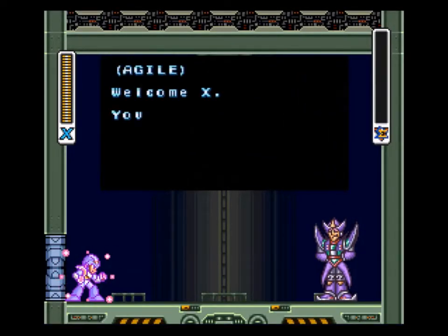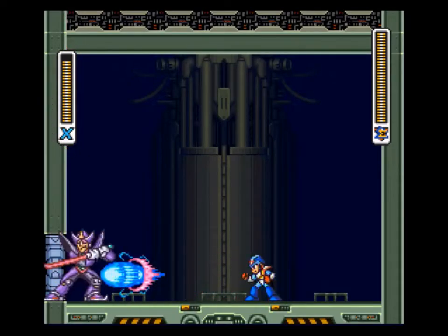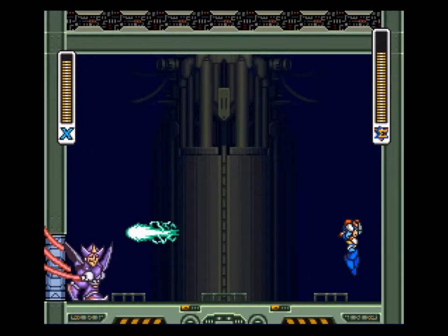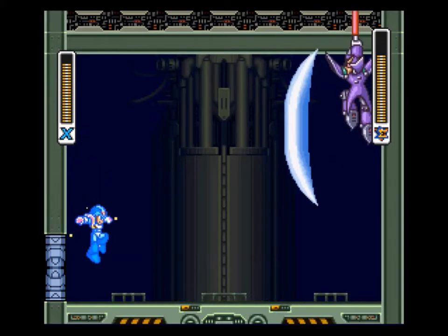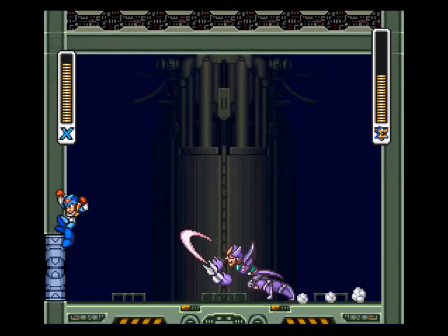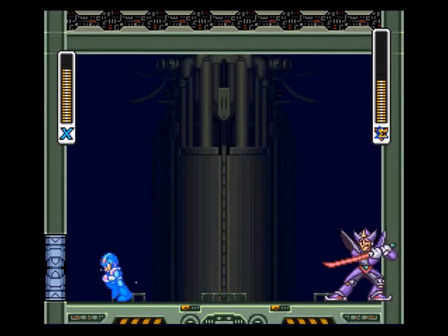This guy's easy. Let's jump on the wall to get him to dash up here — and a little splash. This way he'll charge at you like that, and you have to jump over that, because that's kind of hard to jump over, especially if we're not prepared for it.